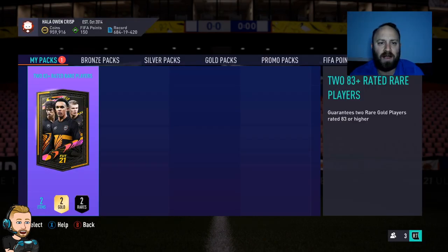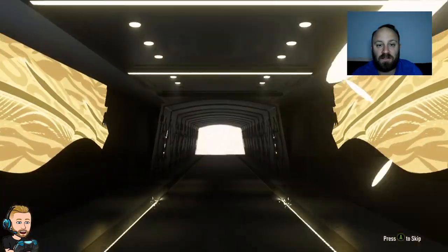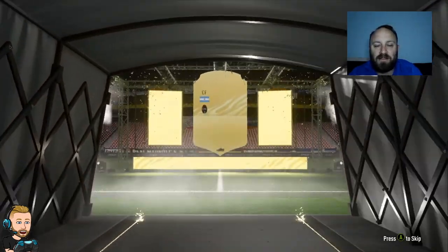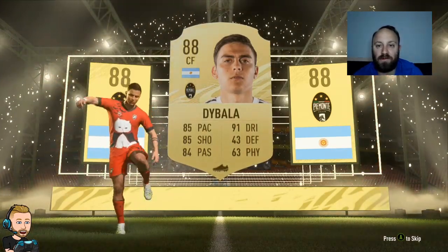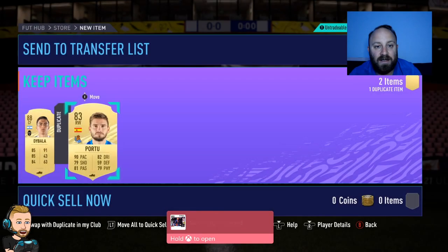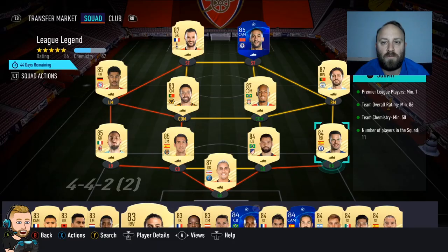I just went and did an 83 double upgrade pack. I don't know if it's worth it but just wanted to test it out — can only do one. Walk out? We get an Argentina right wing — it's Dybala, 88 rated. Nice to have in the club, I took the risk and got something really good out of it. What's hiding behind here — hopefully another walk out, but probably just an 83, probably a dupe I've already got. It is untradeable but we'll sort him out somewhere down the line. Not too bad.